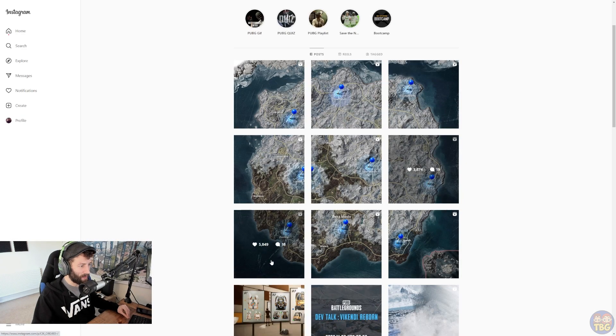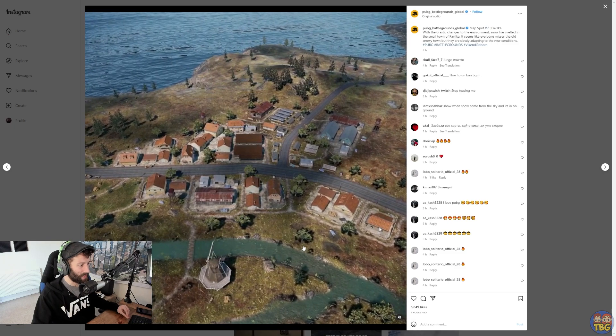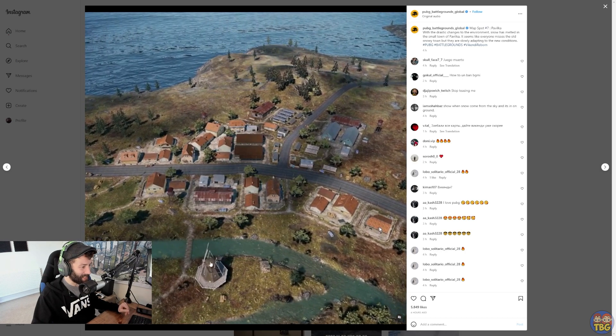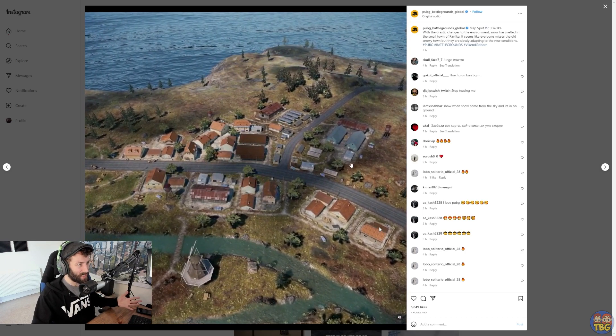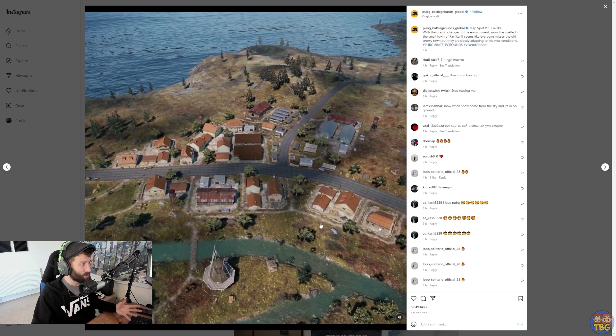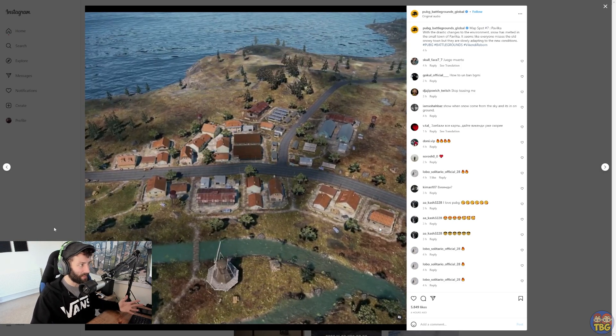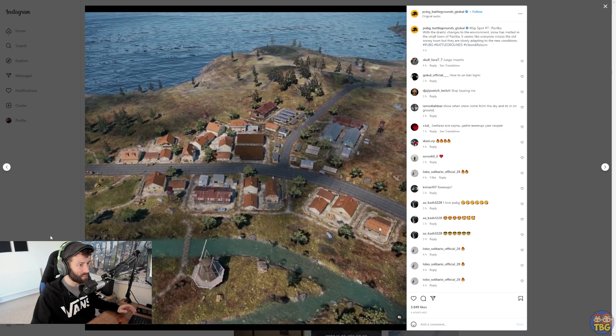Down in the southwest we have Pavilka right on the coast, where the snow seems to have dissipated and it's become quite lush and vibrant. It has a lovely little working windmill and a few buildings — nothing too exciting, but it looks like an interesting coastal area and almost looks more like something out of Erangel than Vikendi, but with Vikendi-style buildings.